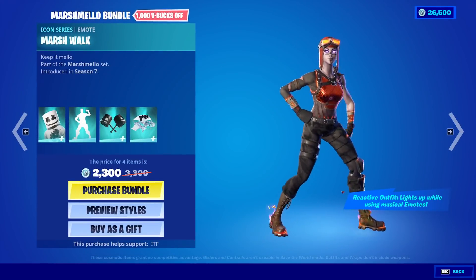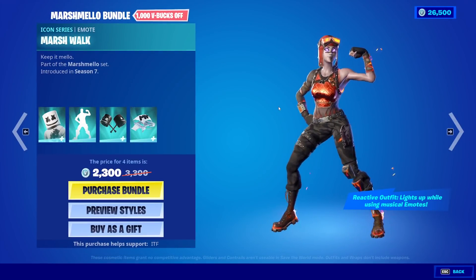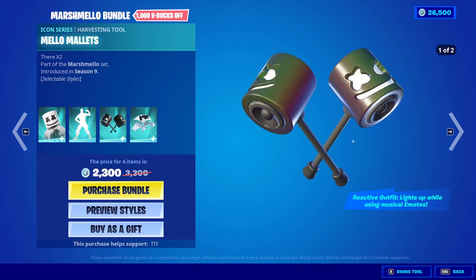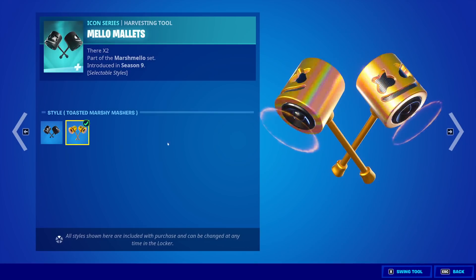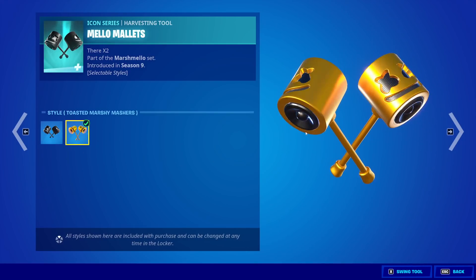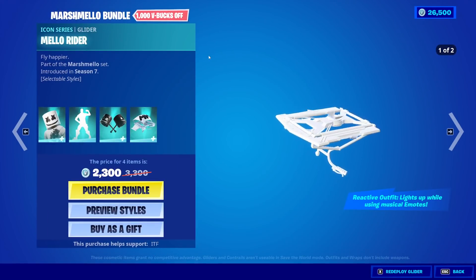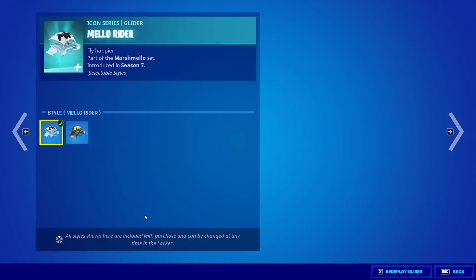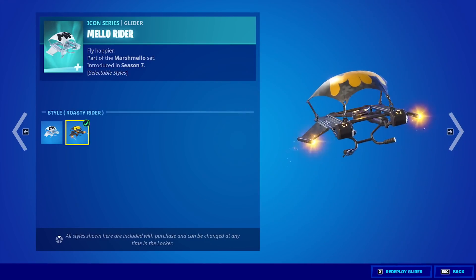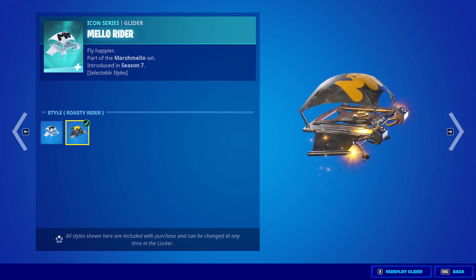We have the Marshwalk emote as always. It lights up when using musical emotes — I forgot about that part of the outfit. Then we have the Mellow Mallets, which they kind of inverted. That's cool. I like how they did that. And then we have the Mellow Rider Glider, which I believe also got an edit style — and it did! Really snazzy. I like it.